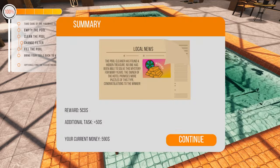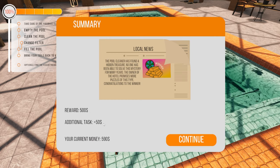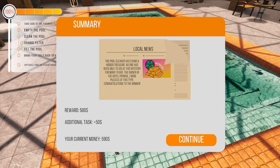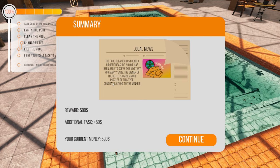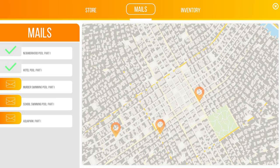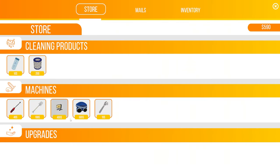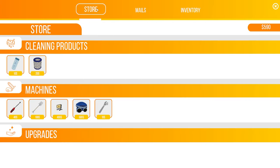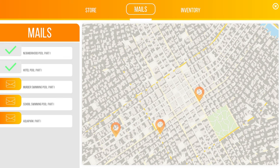Complete the job - 500 bucks reward, additional tasks plus 50 bucks, plus 590 total. Be able to solve the mystery - for many years the owner of the hotel promises more pools of this type. Congratulations to the winner! Murder swimming pool, school swimming pool, aqua park. No more upgrades - we're really short on money actually, 590 bucks. We don't have a great deal left.